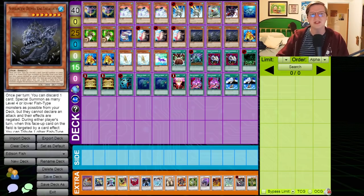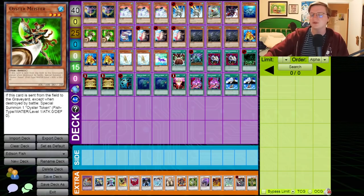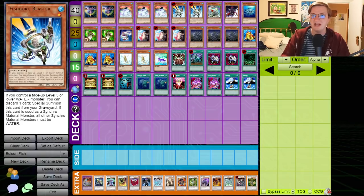This card, on field, allows you to pitch a card from your hand in order to summon as many level 4 or lower fish-type monsters as possible from your deck. The fish type is not particularly well known for having powerful playmakers, but shockingly it does have many powerful individual tuners, including Royal Swamp Eel, Oyster Meister — which is fantastic for synchro laddering — and of course Fishborg Blaster, which is legal during this period.